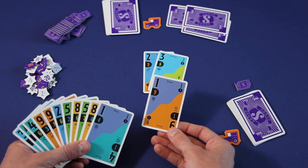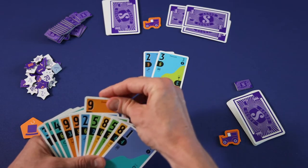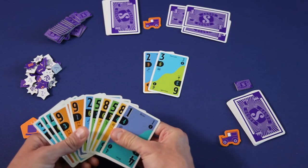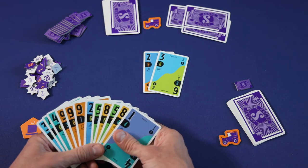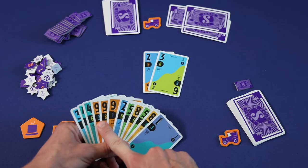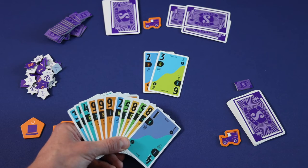Once a player scouts a card, they're able to freely rotate and place that card wherever they want in their hand. It's important to note that this is the only action that allows that type of hand manipulation. In this case, a player could create a consecutive set that is more powerful than the one they had by placing three nines together.